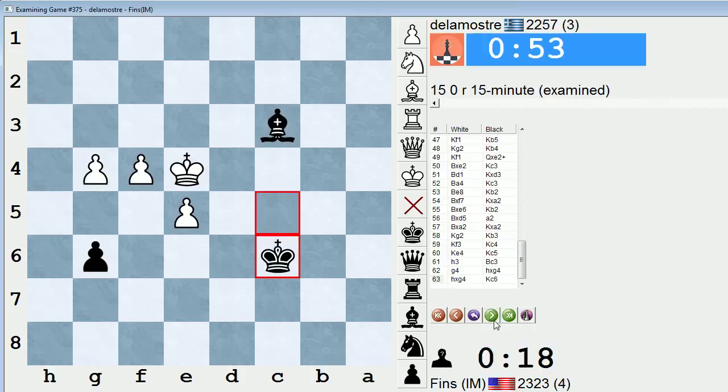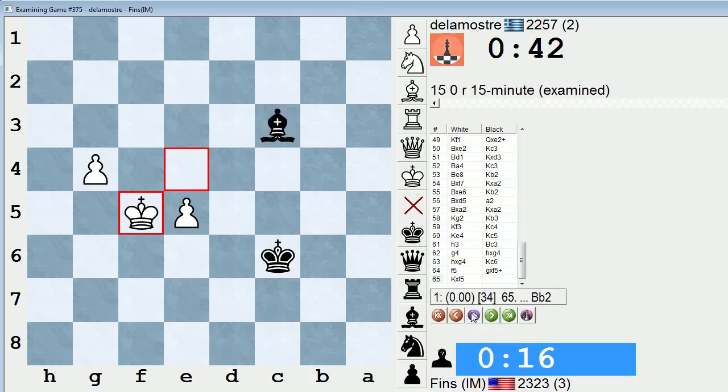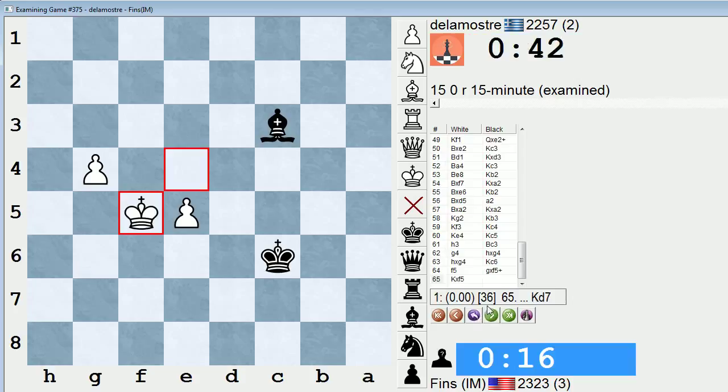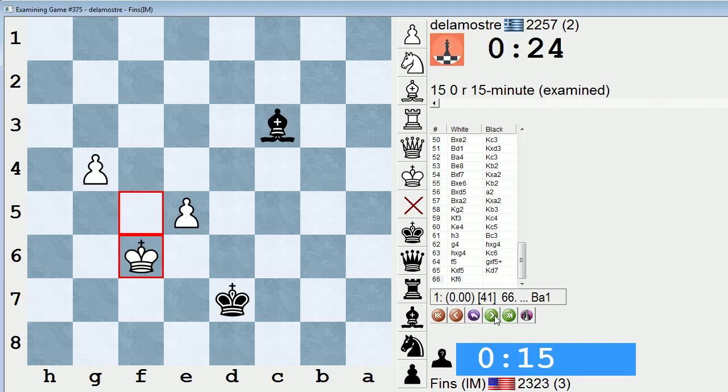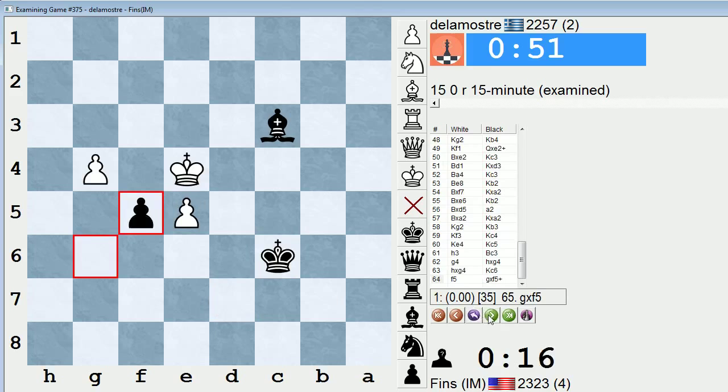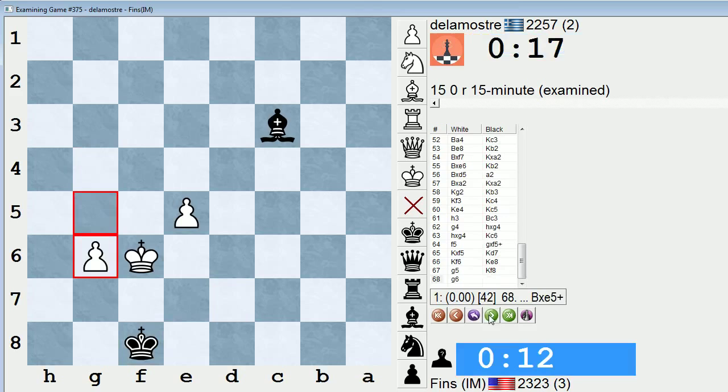Looks like I played pretty accurately to hold this. Maybe it wasn't that tough to hold, but it's kind of scary — you have to be careful about your mindset. You don't want to panic when you suddenly start to have to play for a draw despite, in your eyes, playing for a win the entire game. So you can't panic in those situations — it sounds very obvious, but I see people get very rattled by the change of events. Whereas a grandmaster, if this were to happen to a grandmaster, they'll just continue as if nothing happened. They're like, oh well, I was playing for a win, but it looks like now I have to make a draw — let's be objective here.